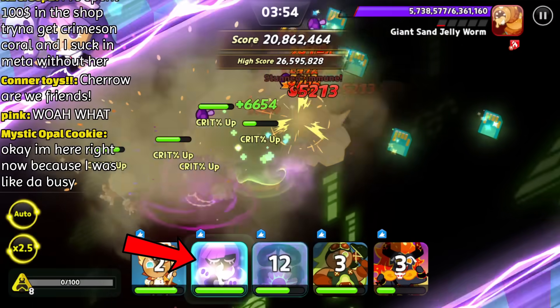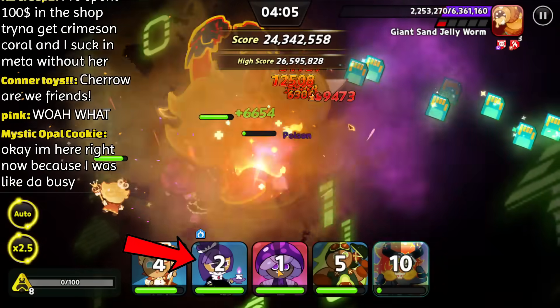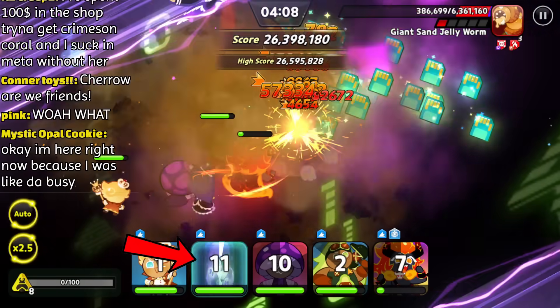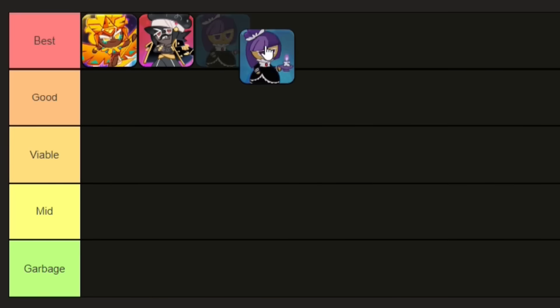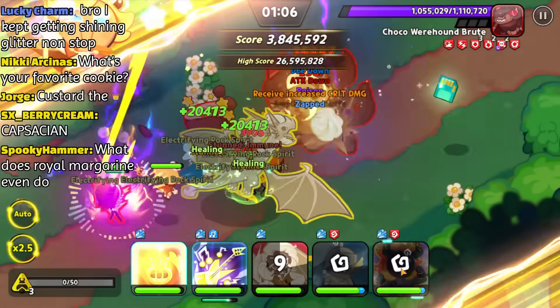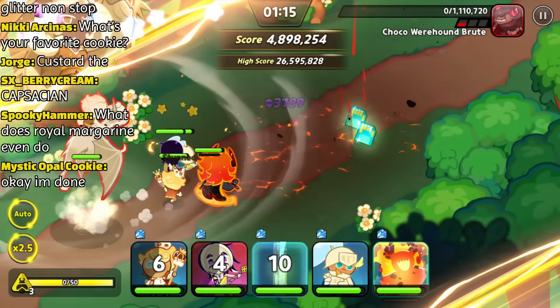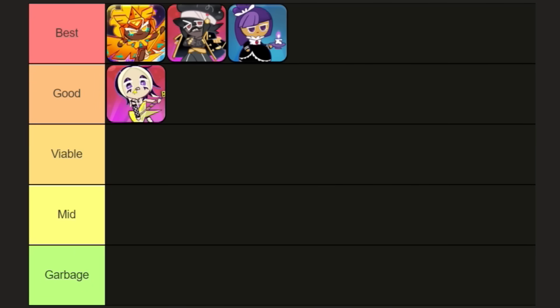This may come as a surprise to you, but a rare cookie is meta. Not only does Blackberry give your whole party a crit buff, she deals massive damage because rare cookies have been buffed in this game mode. Keep in mind that most rare cookies still suck. Next up, we have Black Lemonade. She's quite essential for killing bosses quickly. Although she's not as good against waves of enemies, she will shave a lot of time off your boss fights. She belongs high up in the good tier.